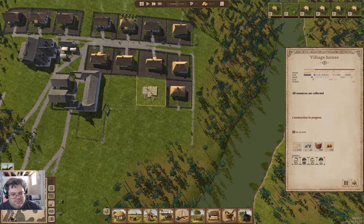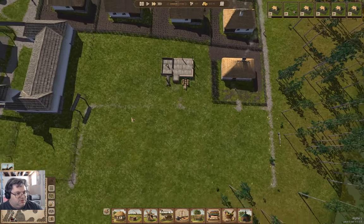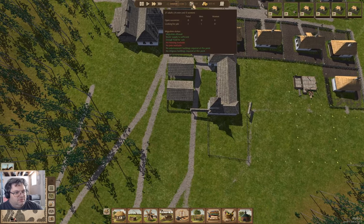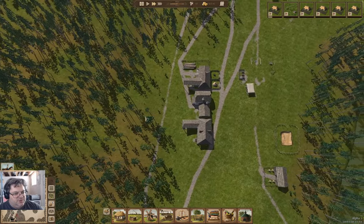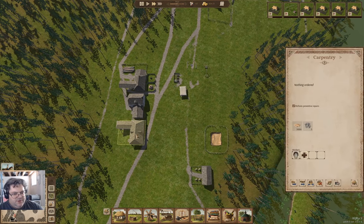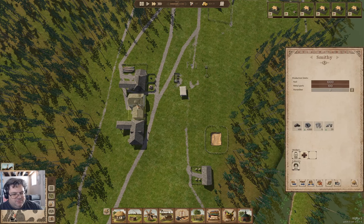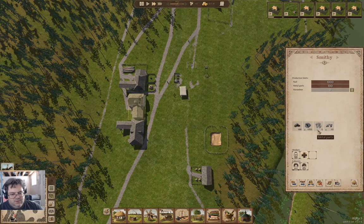It's just making progress at its own pace. Let's check these workplaces. We have a carpentry — one person is probably enough. We have a smithy — one person might be enough. How's our nails supply? Metal parts, nails... let's put a second worker in the smithy.